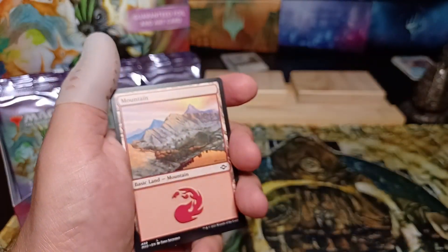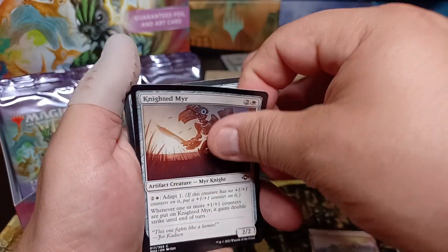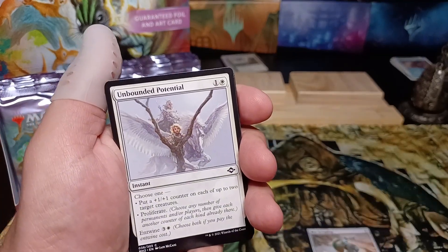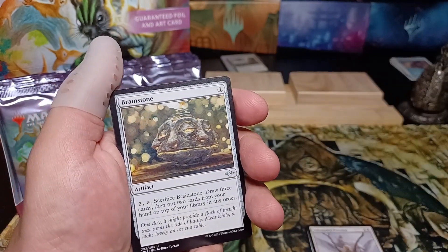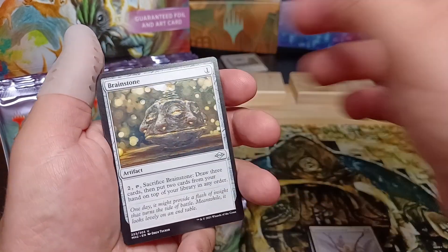The whole thing about me is I roll through the cards — I like to show off the artwork because a lot of people put a lot of effort into making fantastic art that we love for the game that we love. Okay, we got a Brain Stone.